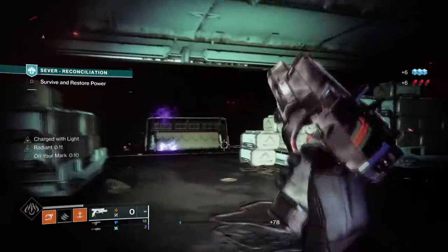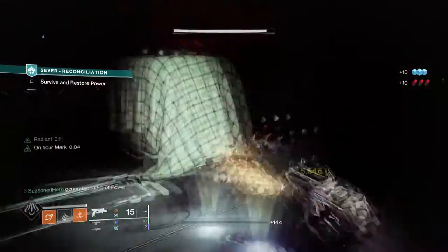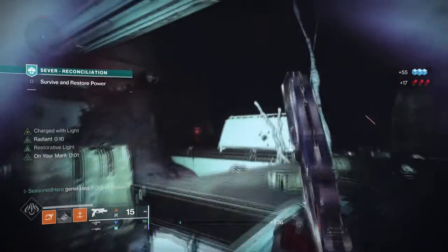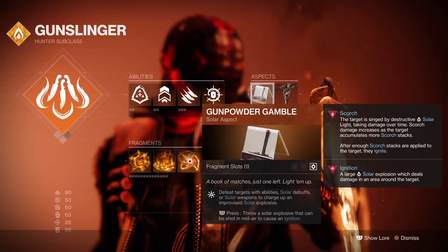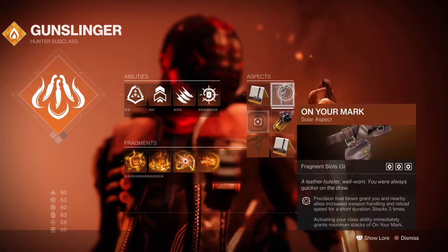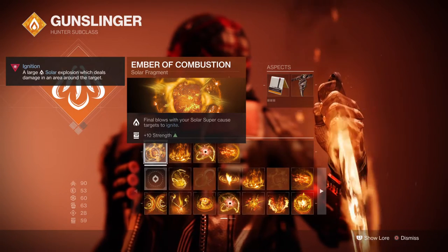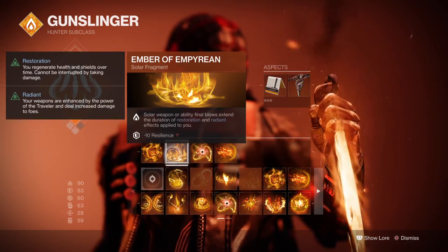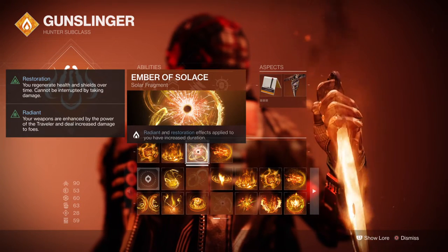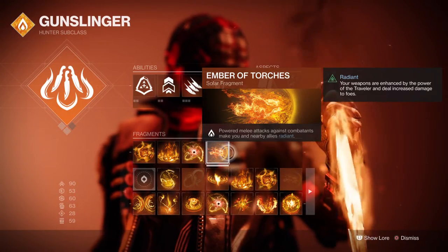The super isn't much of the point here, but rather the aspects and fragments being used are. We are focusing on enhancing the weapon through simple means and pulling off extra damage. For aspects we have Gunpowder Gamble, which allows us to build up an improvised grenade that does even more damage than normal, and On Your Marks, where precision kills increase weapon handling and reload speed. For fragments we have Ember of Combustion, Ember of Imperium, Ember of Solace, and Ember of Torches where powered melee attacks make you and allies radiant.